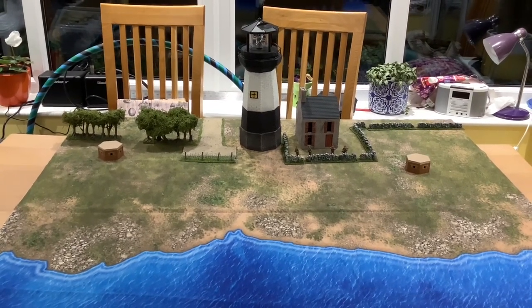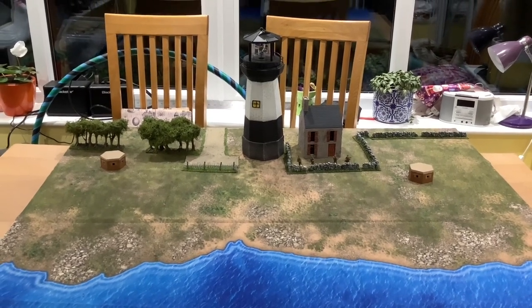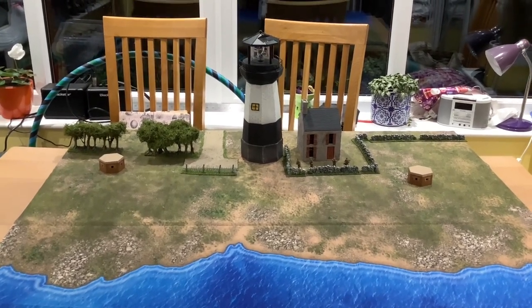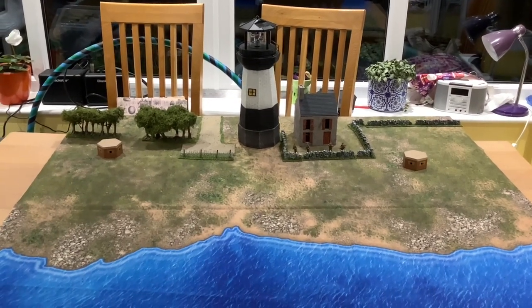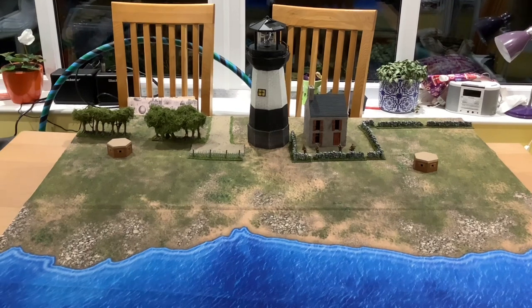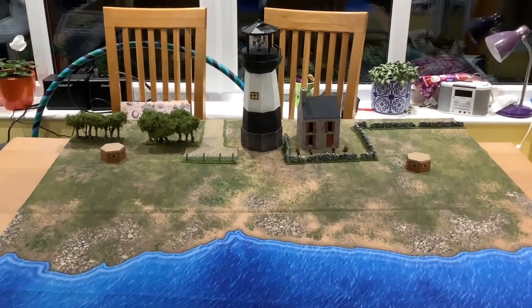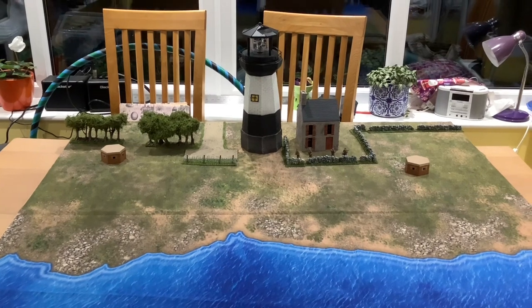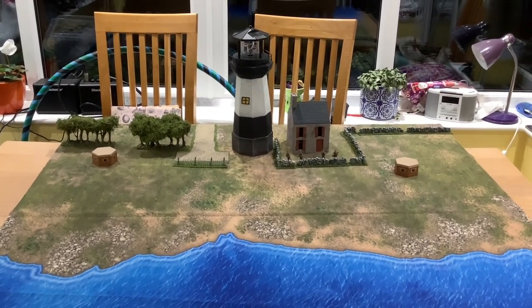And we've got a lighthouse from eBay, which was a tenner — which was a bargain. This is what we're looking at as our final mat. It could always go the other way, so we could have the Kriegsmarine landing on the beach and moving up into the town. But that's what we're looking at.